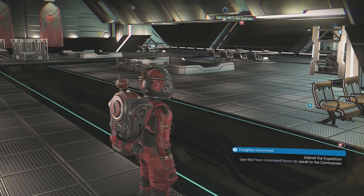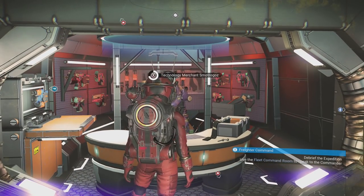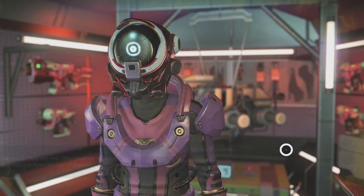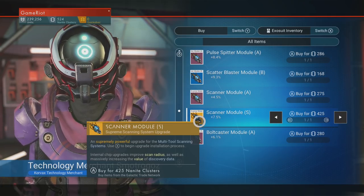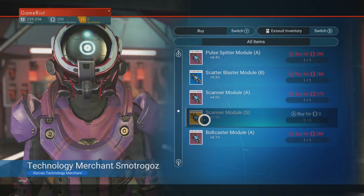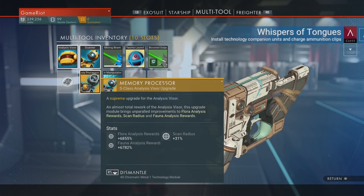I'm about to upgrade my scanner, which unlocks basically more units per scan. I believe the technology merchant is over here. I want to get a new scanner — more units per scan. There we go. So that is a C class scanner, like a plus 5% increase. I want the best scanner available. It's a lot, but it's worth it. Let's do it. It is done — installed next to my current scanner. This is called the memory processor. It's got really good flora. Almost 7,000% increase on flora scans. That is incredible.